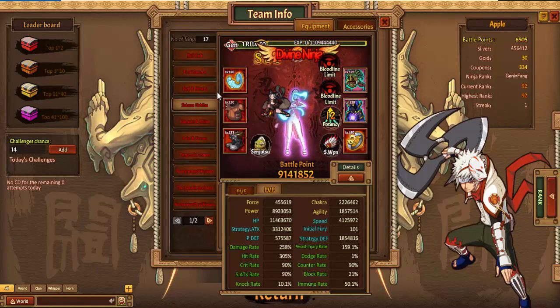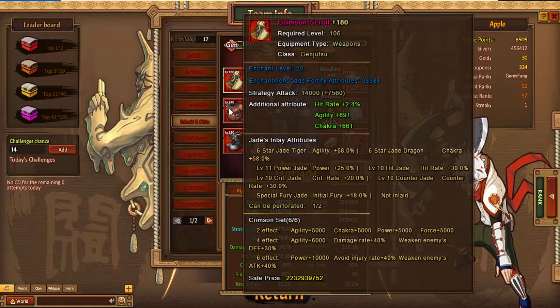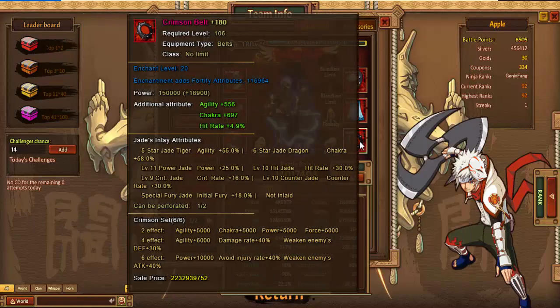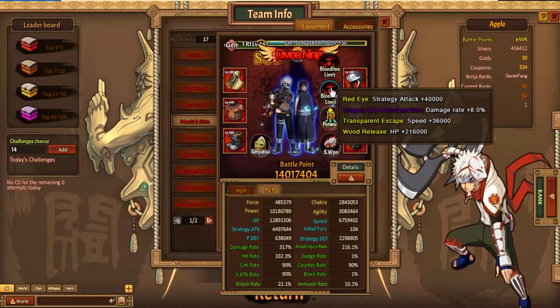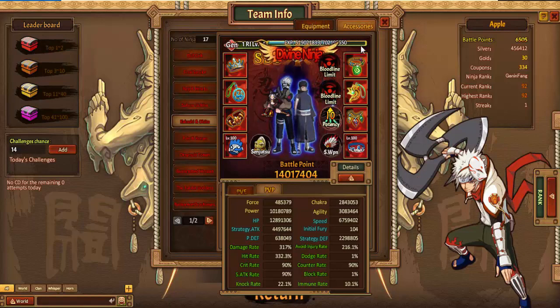Last but not least, Kakashi and Obito rocking a full set of Crimson. You got these things at 180 — it's crazy man. Some of you have the weapon boots in there at 180. Got the Bloodline, the S-Weapons, and the accessories. I think all of these are Dead Bone.